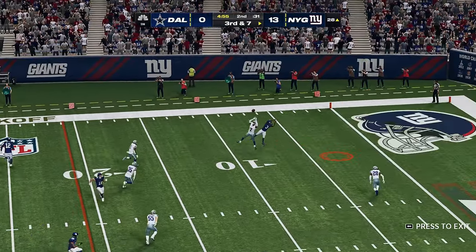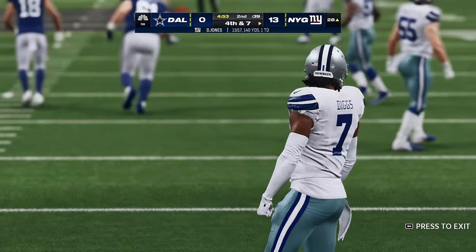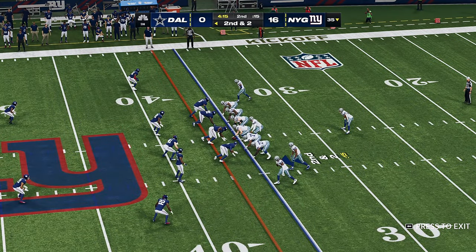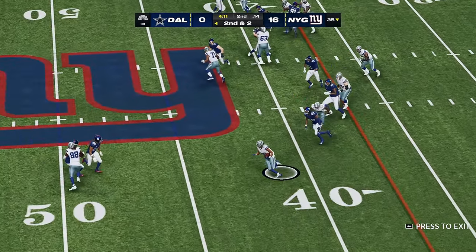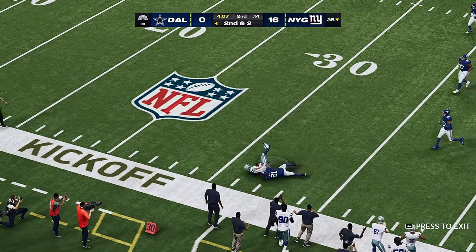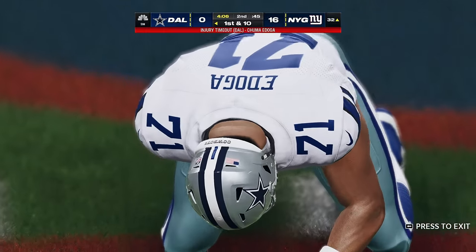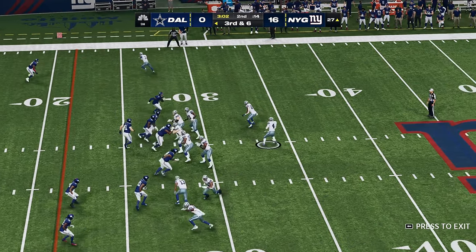Looking to throw — Jones — and it's knocked away, incomplete. They bottled him up throughout the game because that was his longest run of this contest. And he will finally be taken down at the Giants' 32-yard line and stopped at the line of scrimmage. Nice linebacker play.